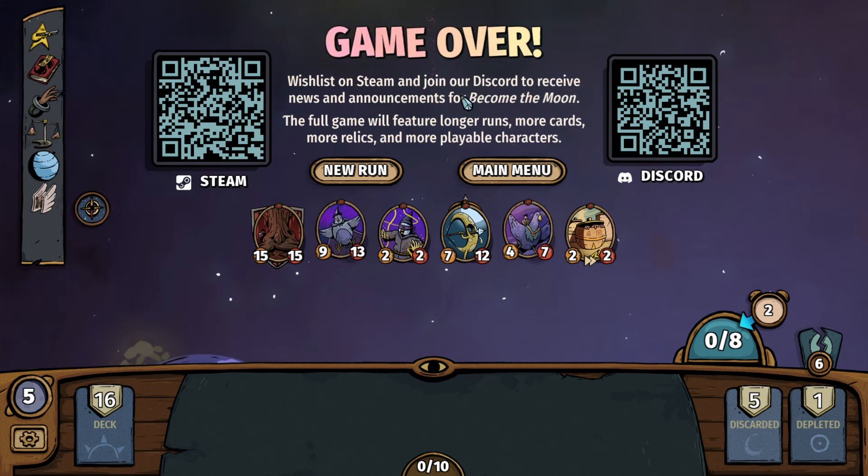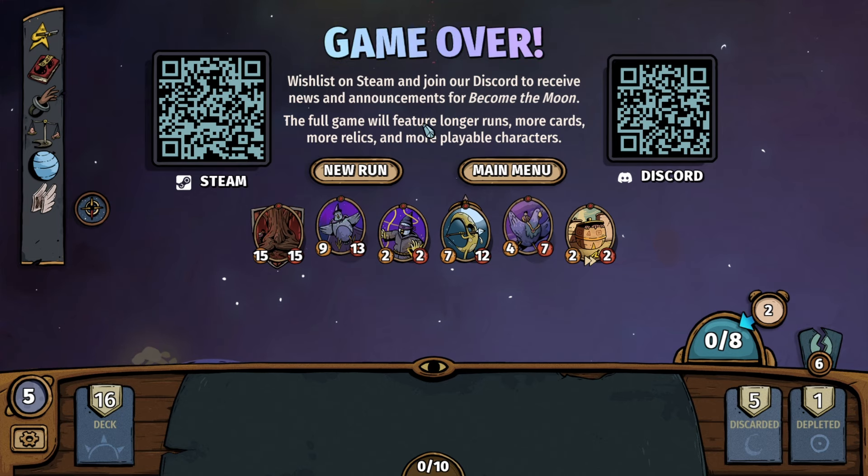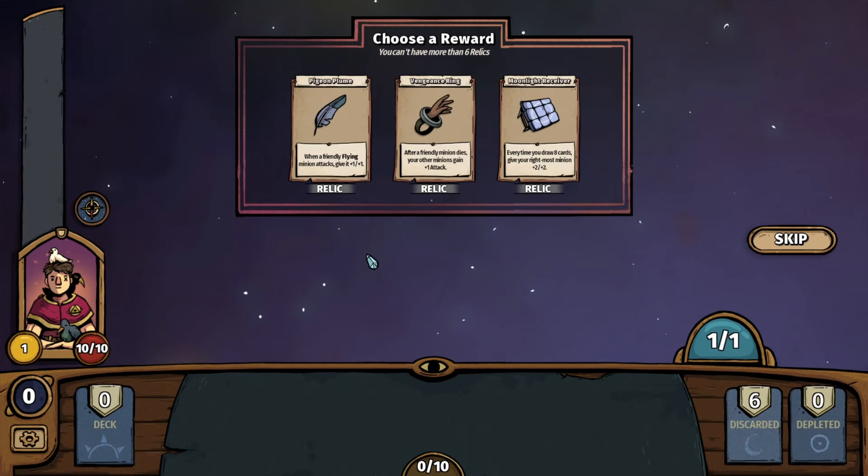So wishlist on Steam — if you like what you saw here today, the full game will feature longer runs, more cards, more relics, and more playable characters. Let's go with one more run — I feel slighted, I feel shorted. Having trouble understanding what happened there. My experience with this game is I just went through the tutorial, so there could be something I overlooked. I had more HP than the guy and we were duking it out.